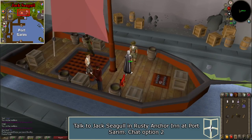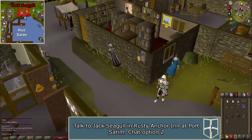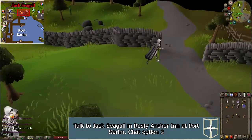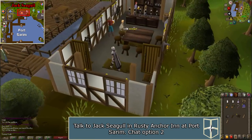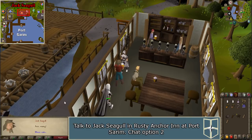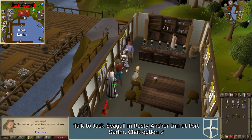Make your way to Port Sarum, either using an amulet of glory to Draynor Village and walking west, or an explorer's ring 2 to the Falador farming patch and then walk south. Go to the Rusty Anchor inn on the north side of town. Speak to Jack Siegel and ask him if he has ever made any cursed voyages.